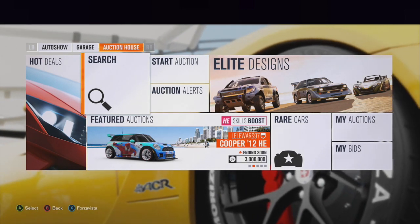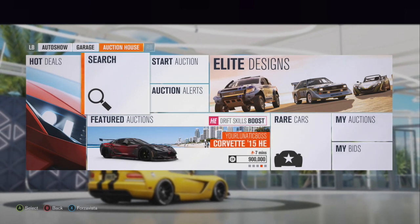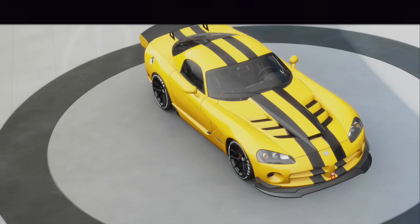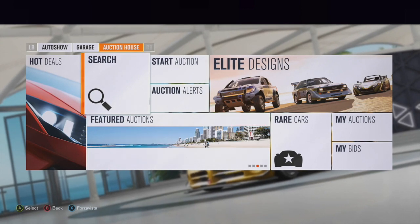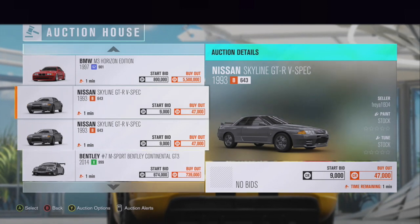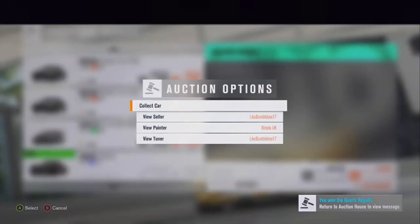I don't have two people on here right now, so basically I'm going to be doing the money glitch part — I'm giving money to somebody else but keeping my money. You see I have eight million and ninety-four thousand dollars. So I'm going to scroll through random people in the auction house and buy a couple of cars. I'm going to buy this one — 275,000 — hit yes.